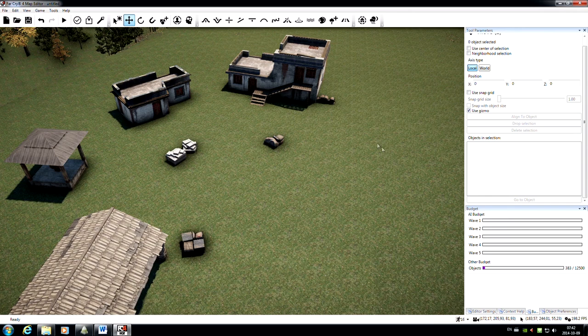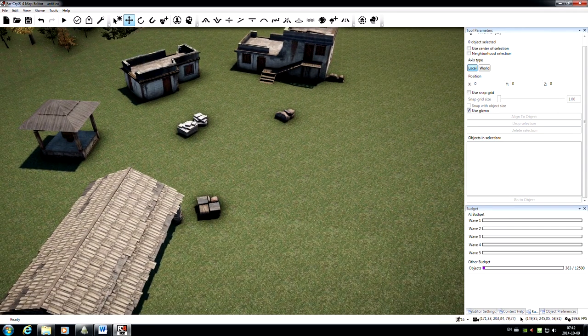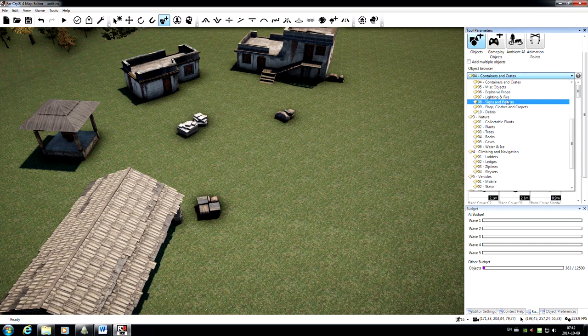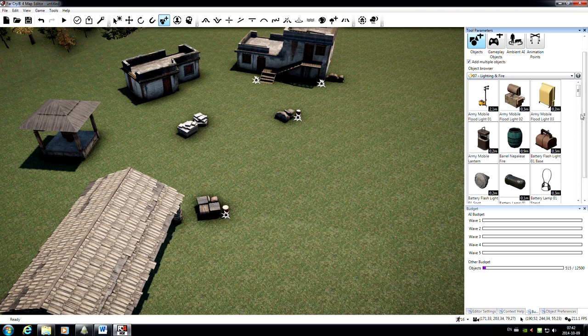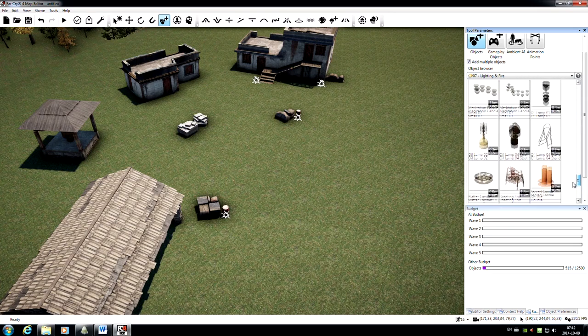With our cover in place, let me take you through a couple of different kinds of objects we can add. First, some explosive props — under here we've got explosive barrels, propane tanks, all the things you'd expect. If I click the Add Multiple Objects button, that will allow me to add multiple copies of the same object without having to go back into the inventory each time. Let's drop in a couple of explosive barrels and a couple of propane tanks. Next, some fire — under Lighting and Fire I'll scroll down and select the roasting spit, which already has an active flame and smoke effect on it.